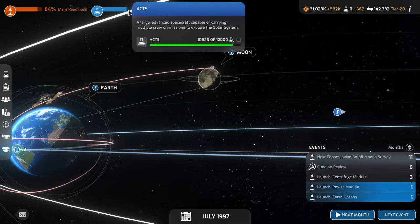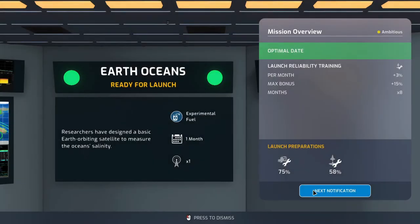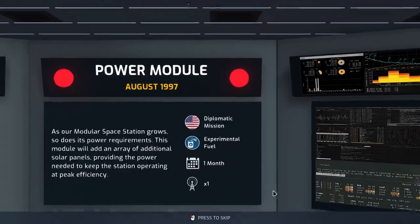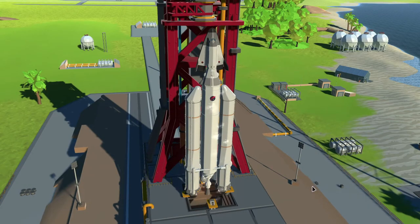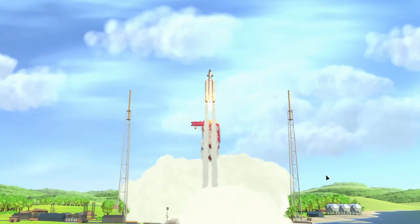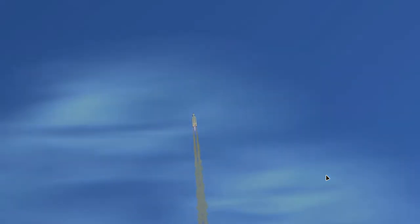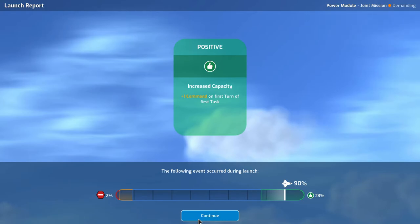Almost there with the ACTS — two more months of research. Earth Oceans, let's try it again. Now it's the power module: 88% reliability, that's better but not great. Payload reliability only 65%, 2% risk of critical failure, 7% risk of a negative event. Let's go — we have ignition and lift off. Flying — go go go! Nice, very good. It is a positive event: plus one command on first turn of first task.